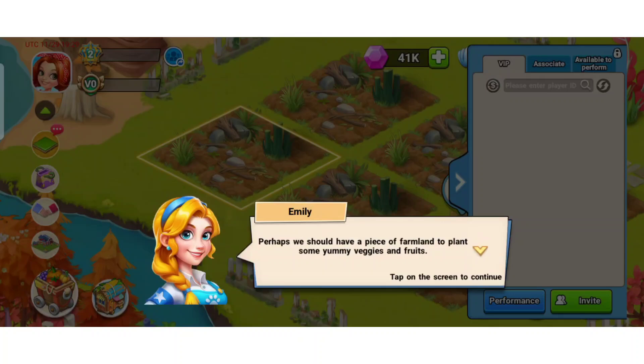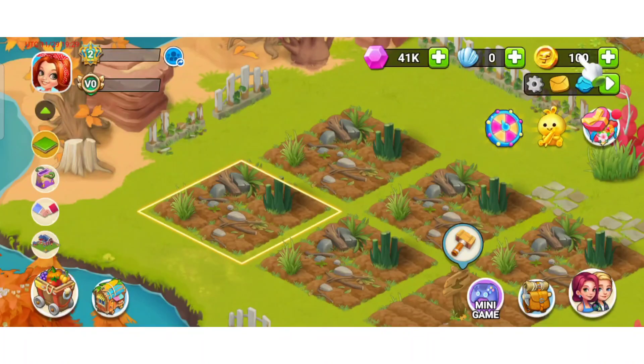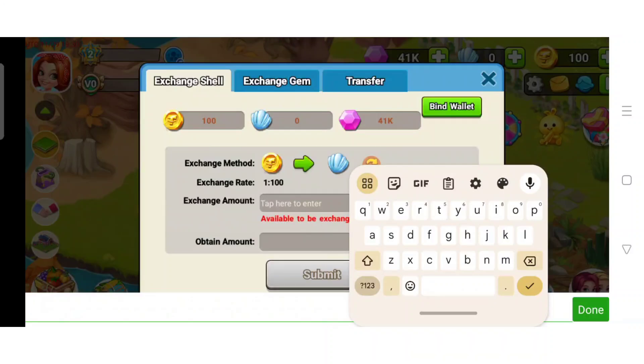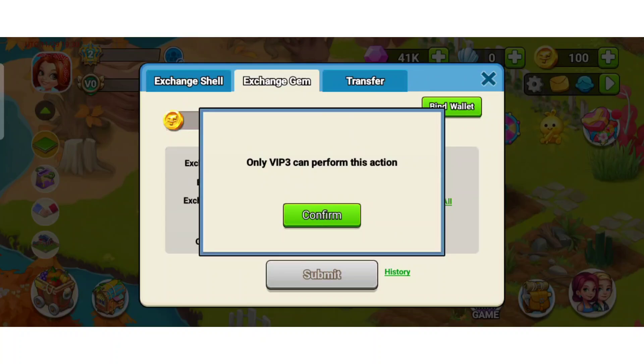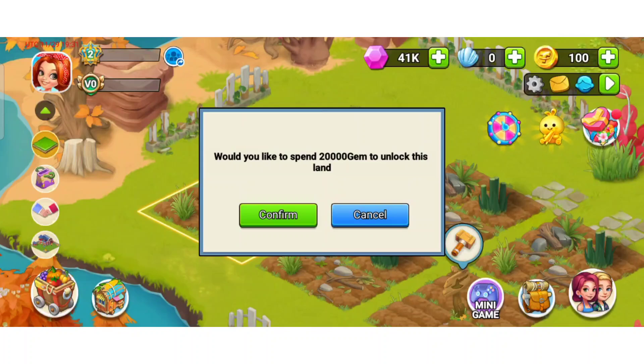Here you should have a piece of farmland to plant some veggies and fruits. Simply tap on the screen and you can convert your germs to purchase items to upgrade your land. For this you have to recharge first — enter the amount of the recharge. You can recharge 10, 20, or 32 and you are going to get up to 3200 germs. You have to bind your wallet or you can simply exchange germs; the exchange rate is mentioned here. You also have an option for transfer but for that you have to upgrade to VIP 3.